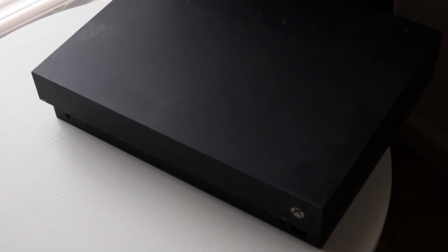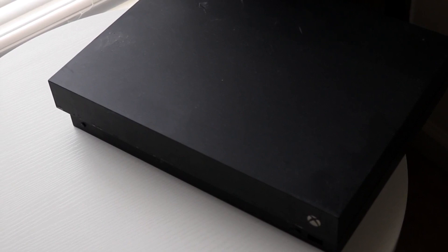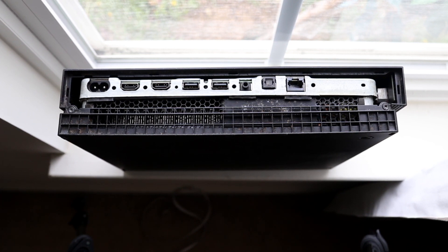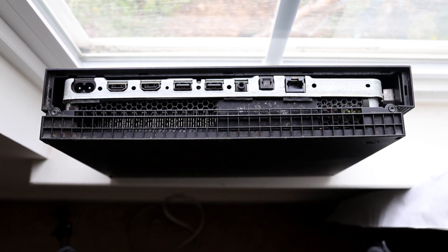Another big thing I've seen with people's devices is the surrounding area of their Xbox One and its ventilation. If you have a ton of things around it — boxes, a bookshelf — and there's not a lot of room for the console to breathe, that can probably be one of the main issues. I'd recommend clearing out the area next to the Xbox and making sure it has enough room to breathe.